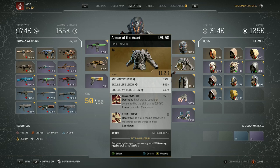The second piece is the armor of the Ikari — it's got anomaly power, skills life leech, and cooldown reduction, all good attributes. I put on the first ability, blacksmith: overheat — each status condition consumed by the skill grants 52,000 armor bonus for eight seconds. This is how I was getting my armor up so high — I would use heat wave, then overheat to suck up all them status conditions, and I would get my armor up to 52k. That's a must-have for survivability; it makes this build very tanky, at least for eight seconds. The second ability is tidal wave, which lets you have one more heat wave before it runs out.